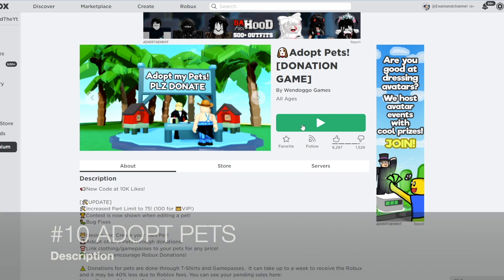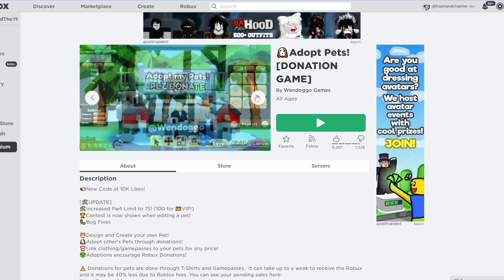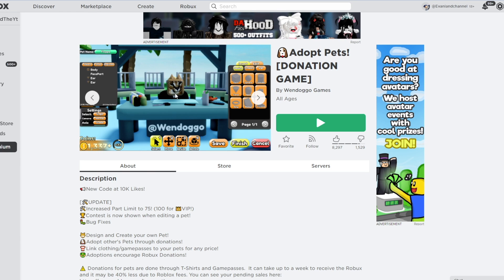Starting off at number 10: Adopt Pet. This game is really fun because you can design your very own pets and then sell them for Robux. This game has about 100 players.